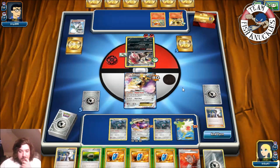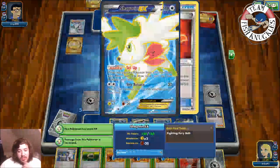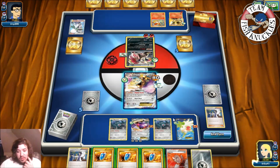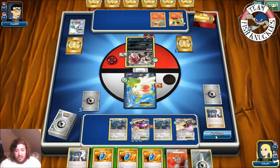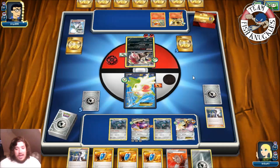The Delphox needs three energies to attack. We can only use each Bronzong ability once per turn. I decide to Float Stone the Aegislash and retreat into Shaymin EX, since my opponent can't knock it out. The plan is to Lysandre the Delphox BREAK next turn and take the knockout. We end our turn.